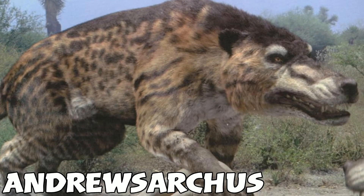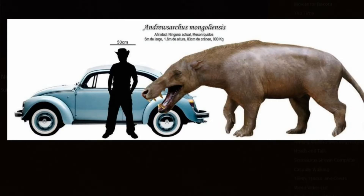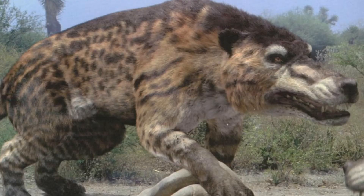Number four is the Andrewsarchus. It's got an interesting name and it looks like a dog-tiger-wolf hybrid. It's really big — like the size of a car. Apparently this thing is more of a scavenger. This would definitely be a really cool rideable creature in the game, more like the dire wolf and dire bear.